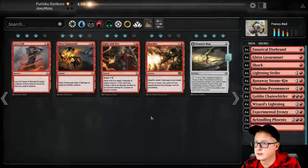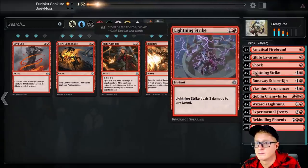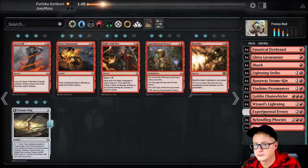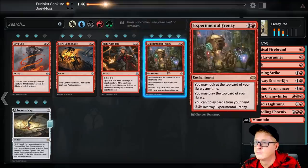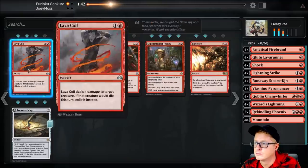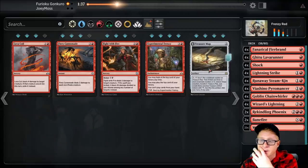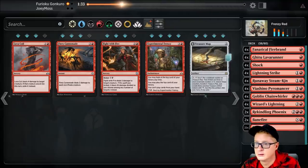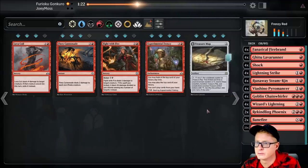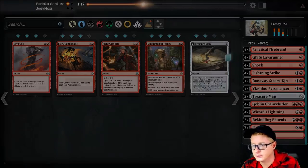Let's change some things up. We're taking out all the Experimental Frenzy. We're going to throw in two Bane Fires. If we had another Bane Fire, that'd be sweet. I guess we'll go with Treasure Cove, and that's how we're going to run it.